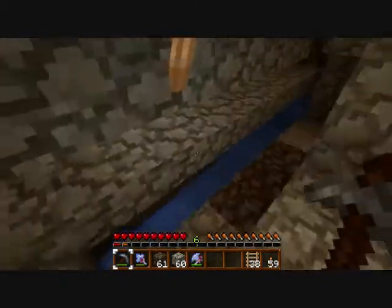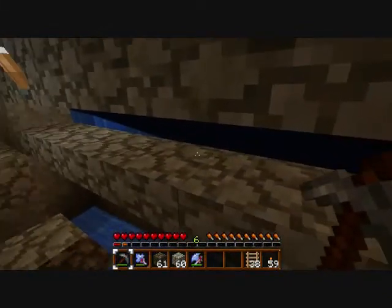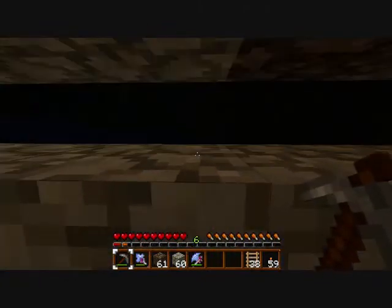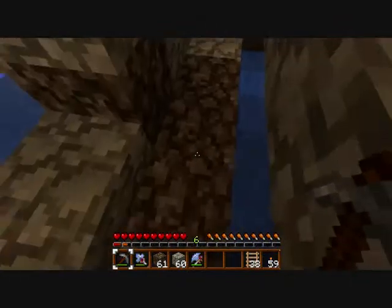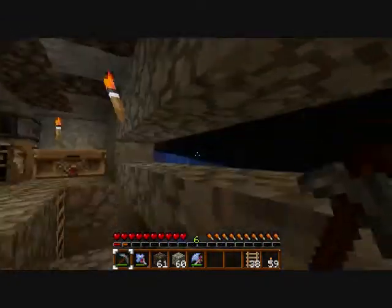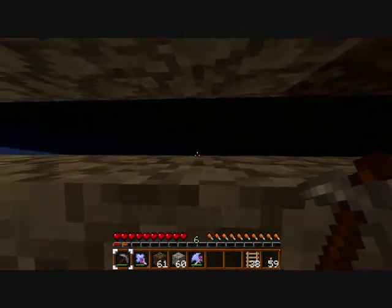I was down here earlier killing stuff. The way I had it before, right here was the doorway — you can look at the last video. I had a waterfall that came this way, toward me, and this was all blocked off by cobble over there. So I just had a little window that I could punch him in the legs.